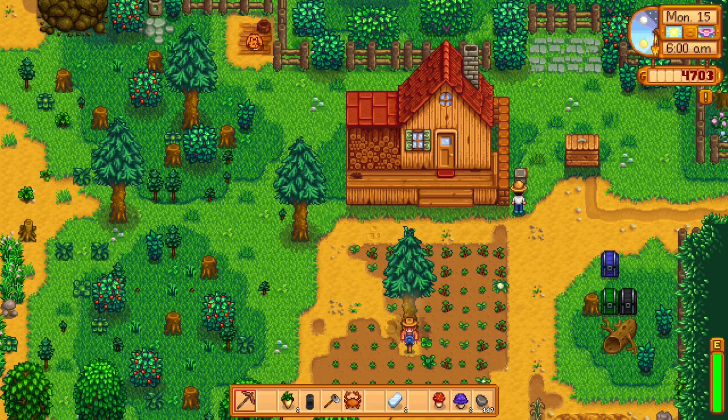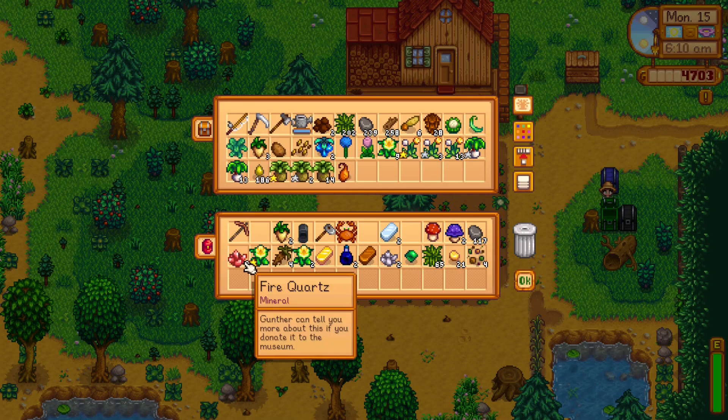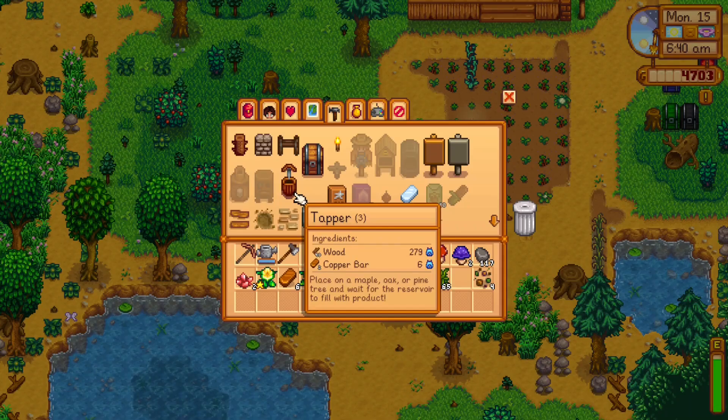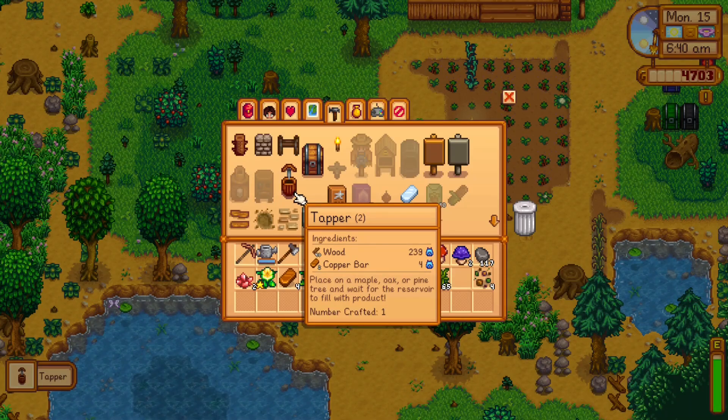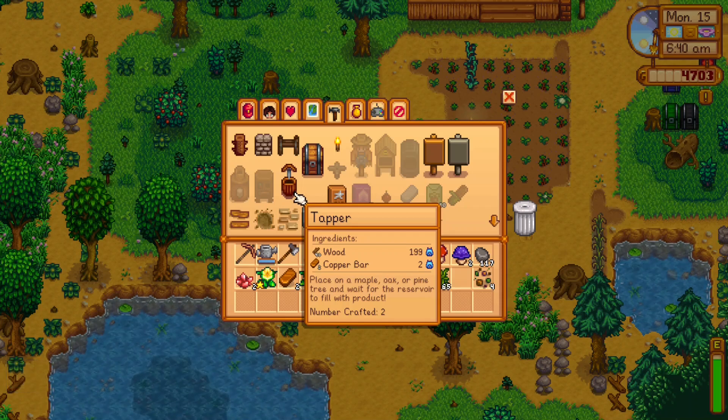Oh, thank you so much, Evelyn. Yes, that is a fantastic tip. Let's just put away our parsnip, since we won't totally need those for energy anymore. Let's craft one for an oak tree, one for a maple tree, since we do have opportunities to use the maple syrup for several spots in the community center.